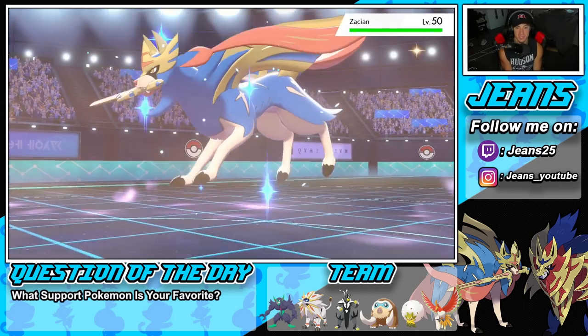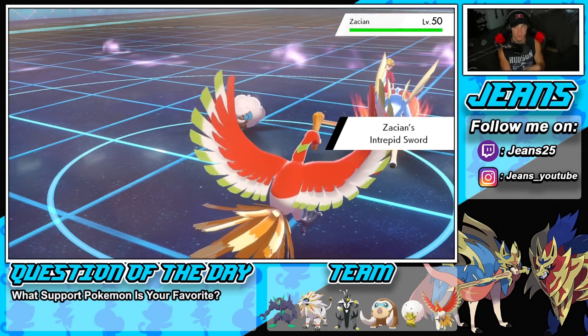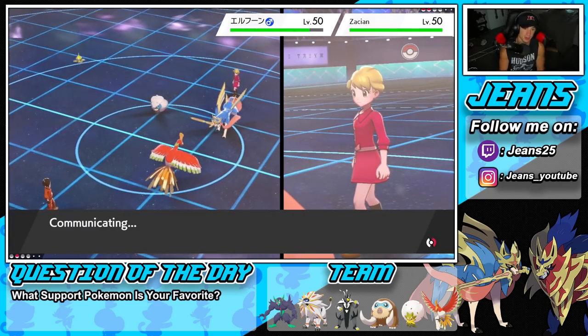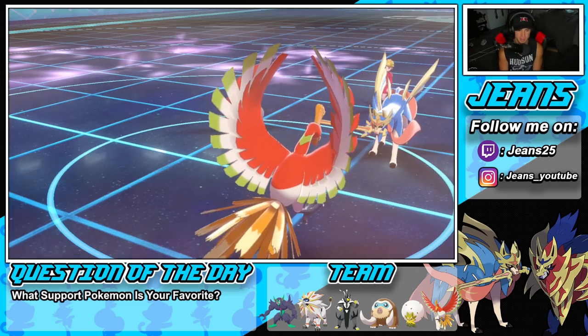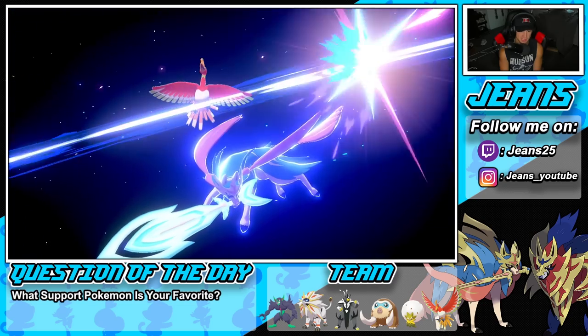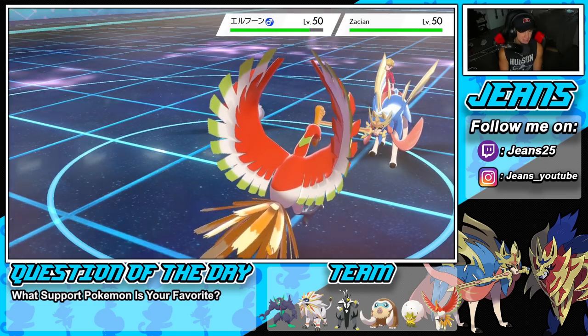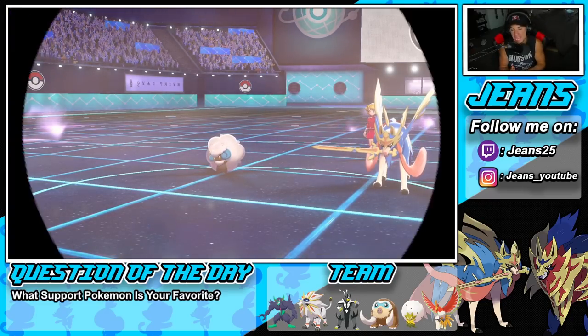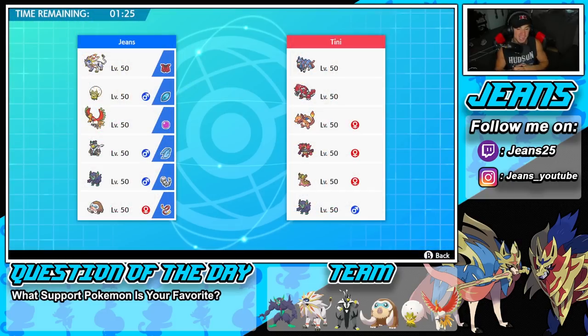Zacian comes in — we can counter it pretty hard with Ho-Oh. Sacred Fire takes out both of these guys in one shot ideally, but Behemoth Blade hits for 88 percent damage on Ho-Oh! Zacian is way too strong — just ripped right through Ho-Oh, even with it being not very effective against most of its moves. I thought we'd survive, drop a Sacred Fire, take out Zacian, and then it'd be a close finish — but not today.